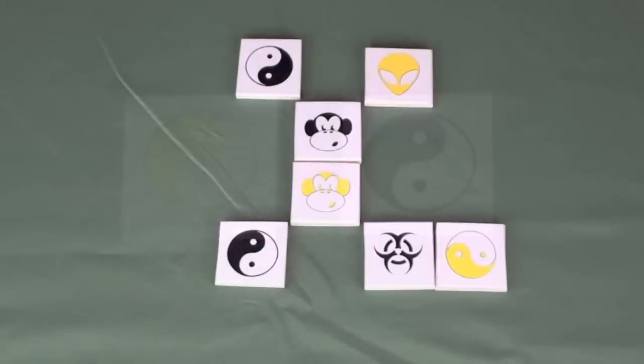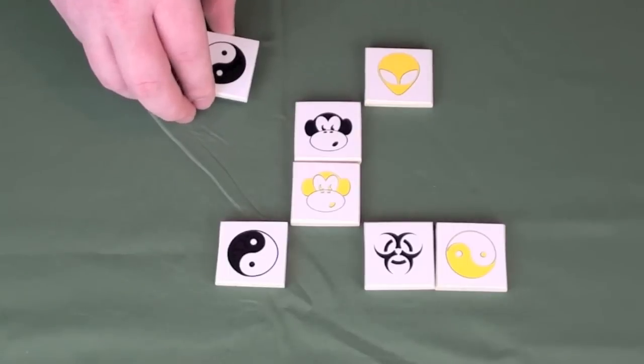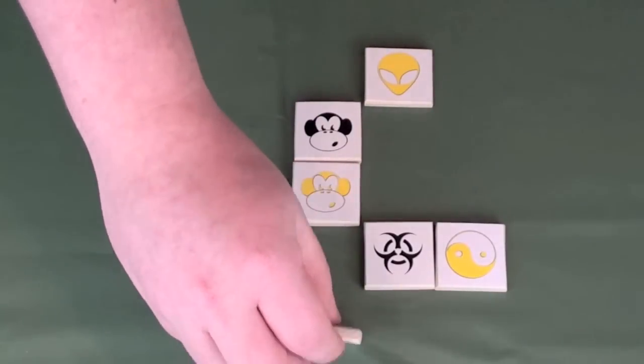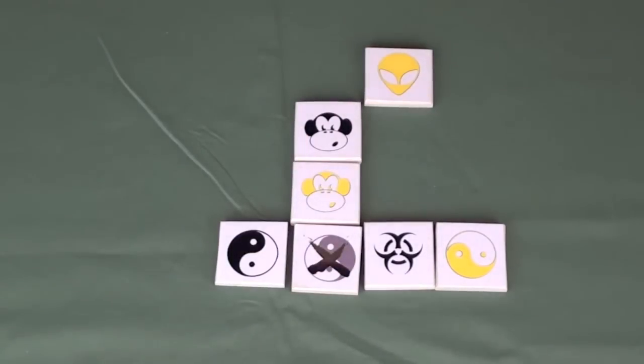These are the ninja pieces. By using the ninja piece's ability, you may move one ninja tile to any other position on the board. For example, you could move the black ninja in between two other pieces. In doing so, it flips to its inactive side.